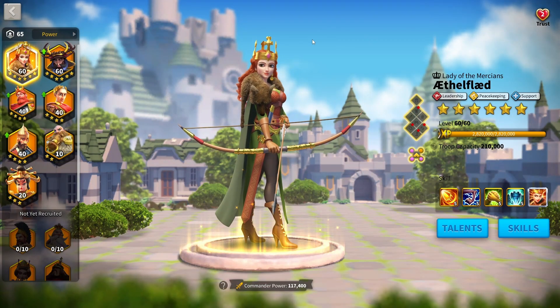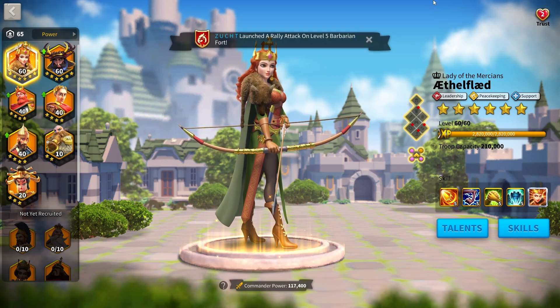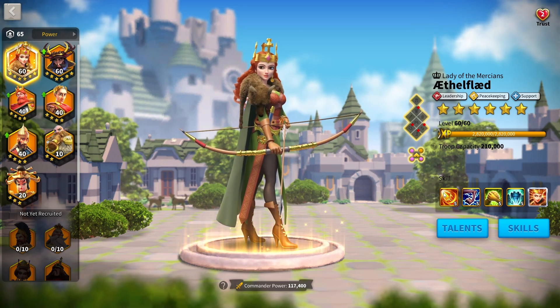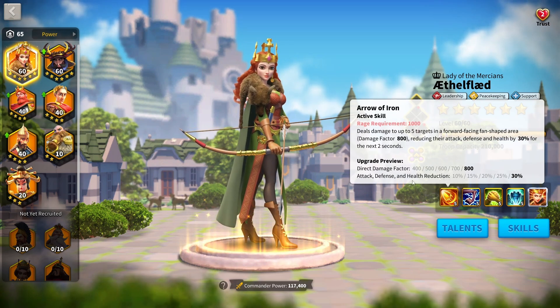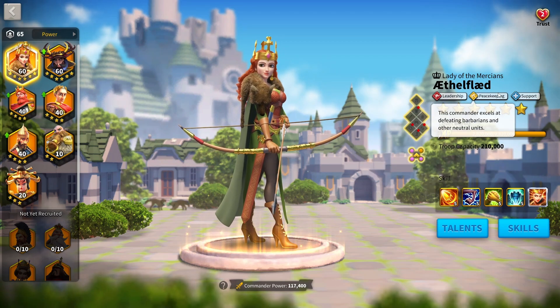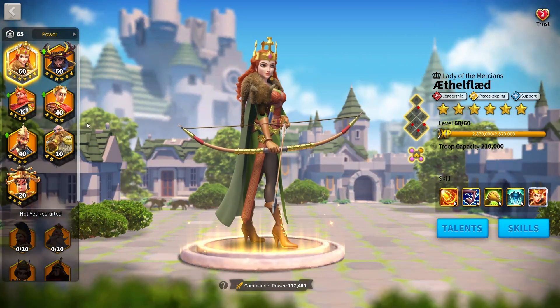Now that we know what makes a free-to-play or low-spender commander, let's start with my first commander: Ethelflaed. She is a literally free commander, but she still comes in at rank 10. Ethelflaed is really, really strong — there's no doubt that for a literally free commander she has a lot of use, not only in the open field but as a peacekeeping commander you can use at barbarian forts. So she's got lots of value in terms of not just open field, but also peacekeeping.